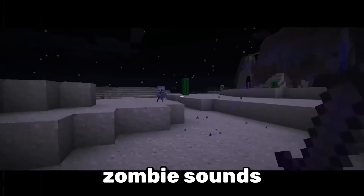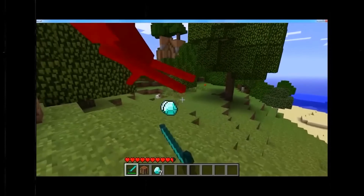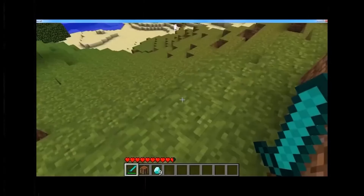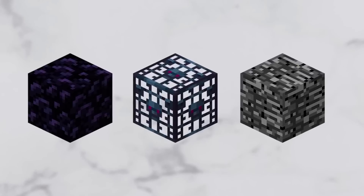Endermen made zombie sounds before Mojang gave them their own sound. In the beta demo, Endermen dropped diamonds instead of pearls. Endermen had green eyes and were able to pick up any block, including obsidian, spawners, and even bedrock.